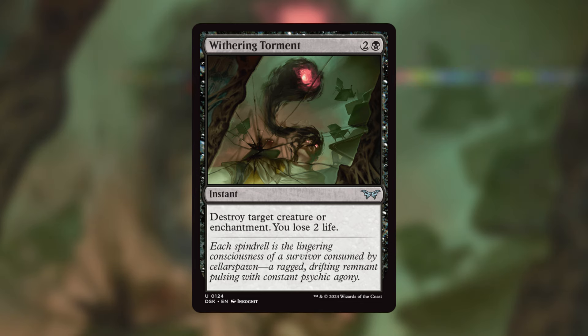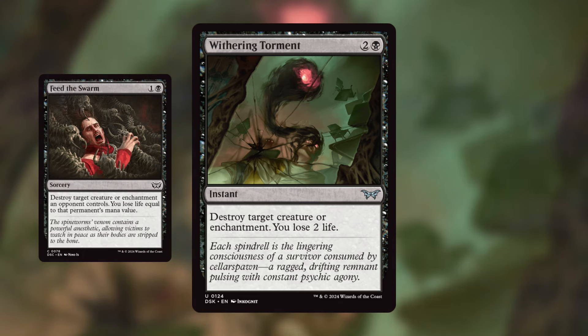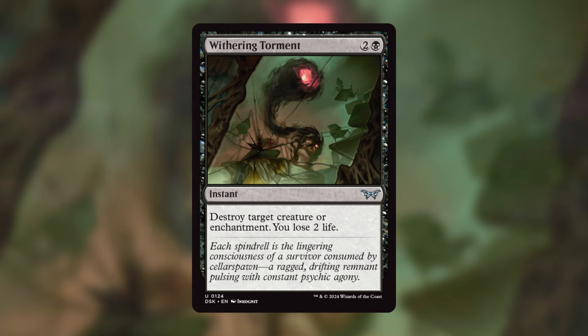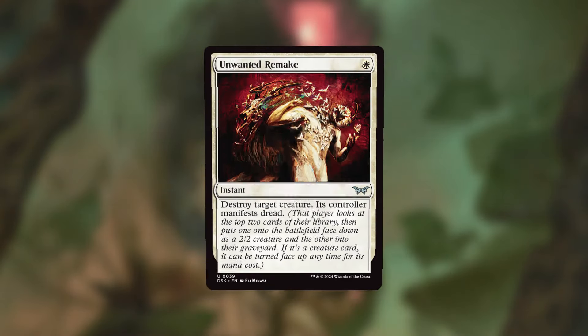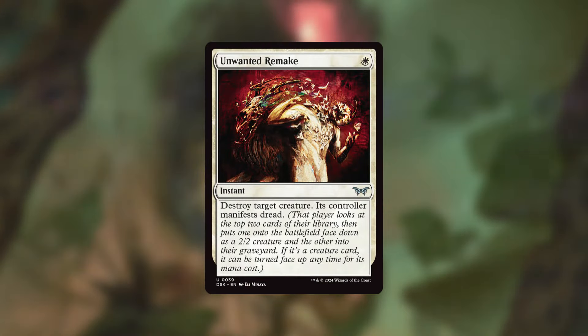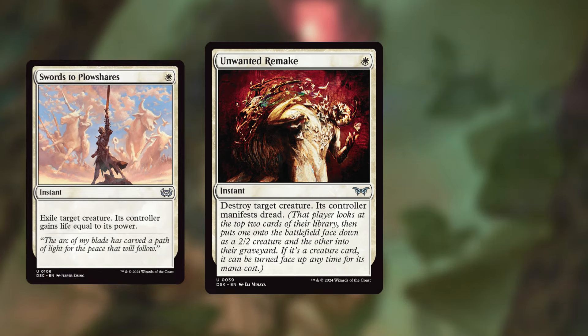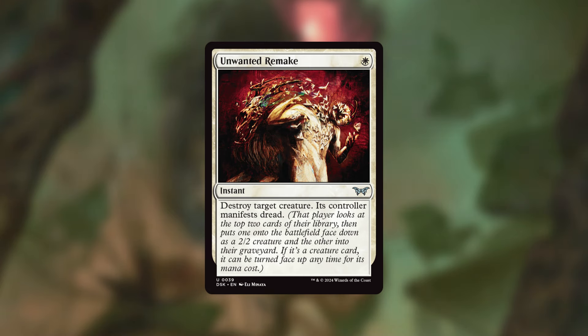The best part about Withering Torment is you always know you're going to lose exactly two life. With Feed the Swarm, you never know how much life you're going to lose — if somebody has a big Omniscience on the battlefield you have to get rid of, you lose eight life in the process. With this, you only lose two life. Enchantment removal is absolutely necessary, especially in your mono-black or Rakdos decks, so this is just another great option for your arsenal. The last uncommon I want to highlight is Unwanted Remake, which a lot of people are already talking about. This is basically like Swords to Plowshares, except instead of exiling a target creature, you're just destroying it.